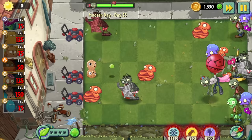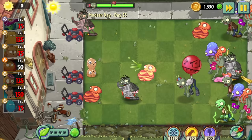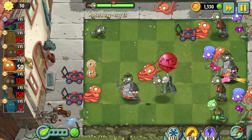Day 23 is just Big Wave Beach including the snorkel zombie, which is pretty funny. This level was hard but I came in clutch with some really clean sequencing and beat it first try.